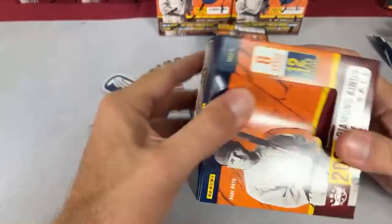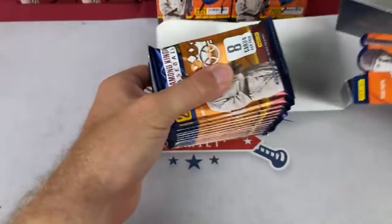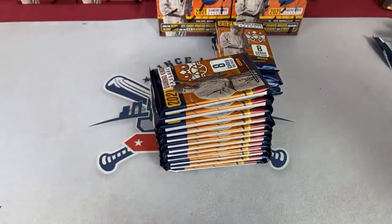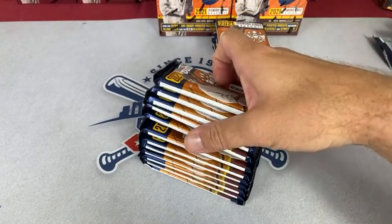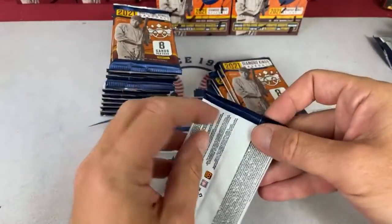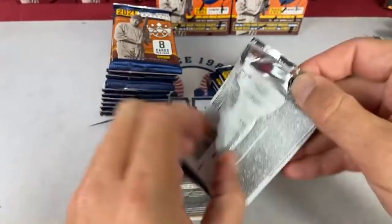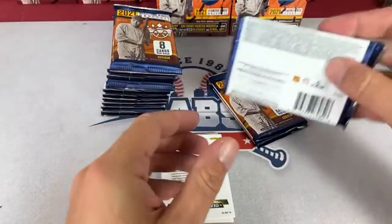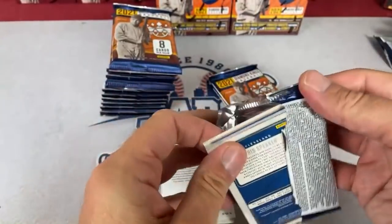Here's box number eight — this is about the one-third marker, a third of the way done. Probably be here about an hour and a half tonight. Brave says he's finding fat packs of Diamond Kings at Big Lots for five bucks a piece — that's a pretty good deal. Some people love Diamond Kings, some don't; some people love Panini and some do not.